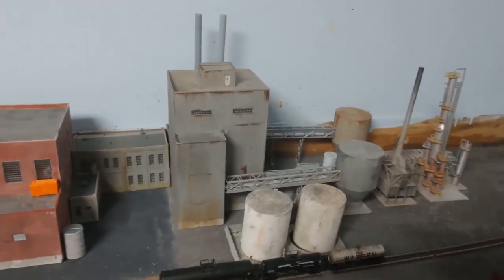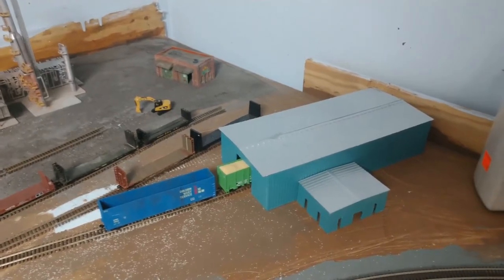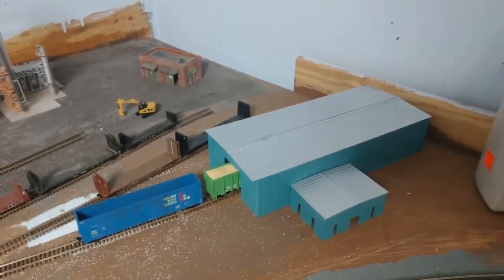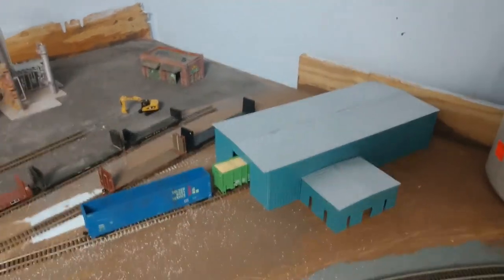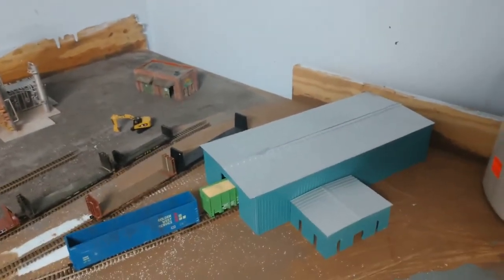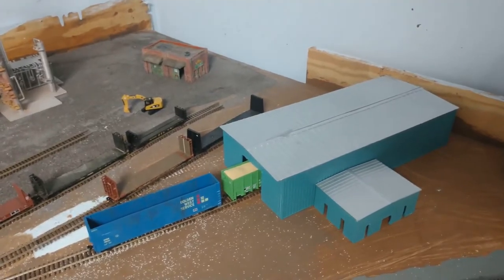This little building here is where we're going to have the wood chips be unloaded. It needs to be finished assembling - the office section needs the windows and doors put in. I have those, along with some window vents and roof vents to put on top. It also needs to be weathered - it's still in a shiny state. I actually painted it those colors; they didn't come that color. The roof was kind of a white color and the base part of the building was a tan.